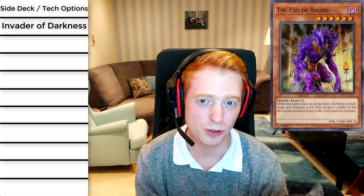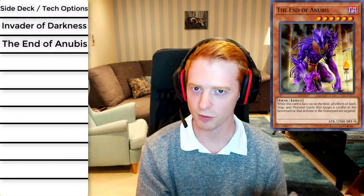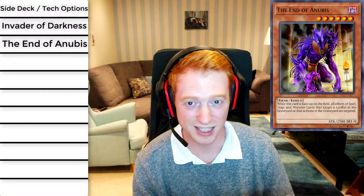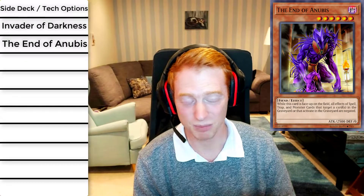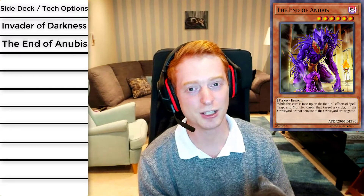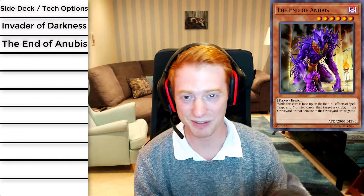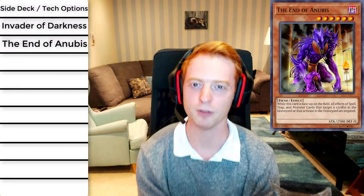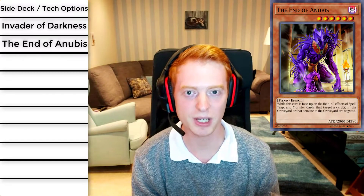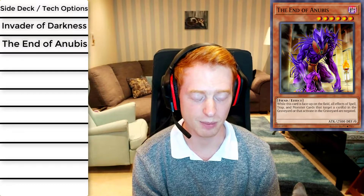Coming in at number nine is The End of Anubis. This is a really old card from Ancient Sanctuary — it was actually the secret rare of the pack and has fantastic artwork, probably one of my favorites in the entire game. Its effect pretty much stops everything: all spell, trap, and monster card effects that activate in the graveyard and target cards in the graveyard are negated. It counters a huge range of decks, but you have to be careful when you use this card. If you can bring this out turn one, on your opponent's turn they have to prioritize getting over it.